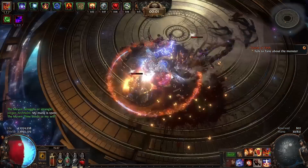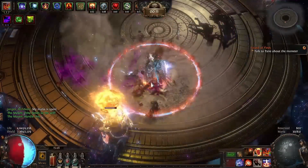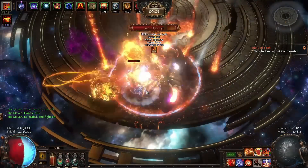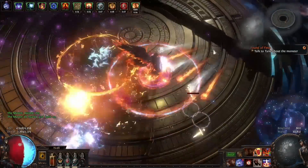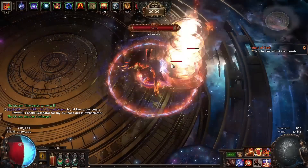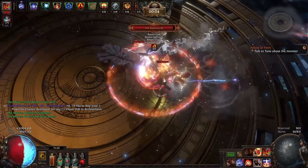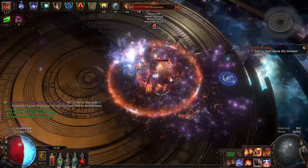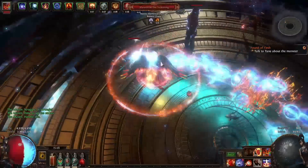There are a few things we got out of last league that changed the game — the new Exarch and the other crafting methods to get implicit crafts. My particular build is a max block variation that specs into Aegis Aurora. We also learned that as soon as you can get Legacy of Fury, which drops from Maven, that significantly increases your ability to destroy everything around you.